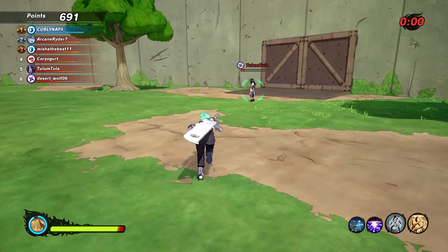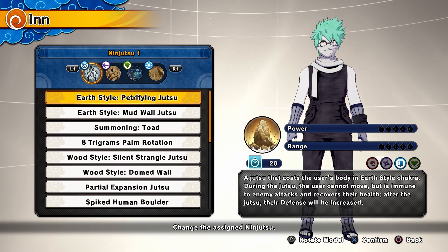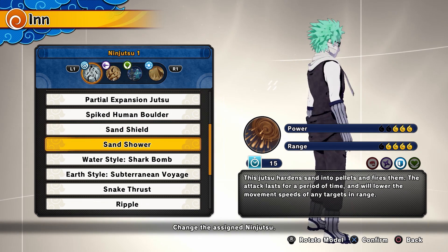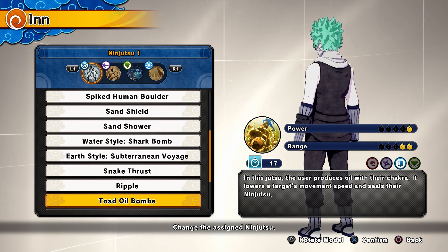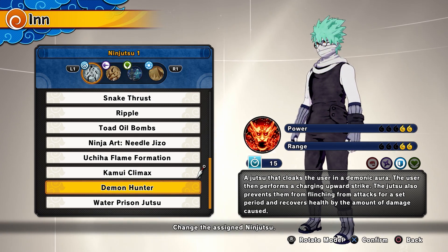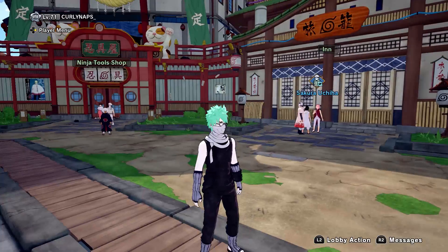Y'all seen what this build did — all the damage it did to the different types and classes. Just right here I'm going to show you other jutsus I was going to use instead of Kamui Climax. Demon Hunter would be a good choice, Snake Thrust is a good choice, Total Oil Bombs as well because it does decent damage and seals the opponent, and Sand Shower is not bad either for extra damage. My main bet would be Strangle then Snake Thrust, or use Demon Hunter because Demon Hunter is honestly just a broken jutsu in general. If y'all like this video just hit subscribe — I really appreciate it — and see you guys later.